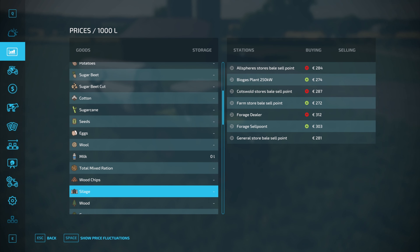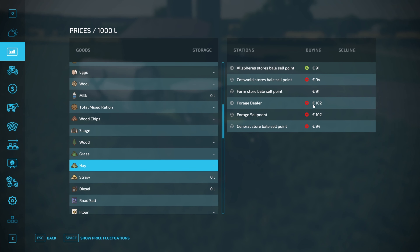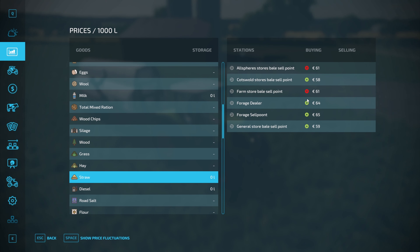You get a bit more than you would for silage, and that's primarily because of the work that you would have to do to create your TMR. If we compare silage, these are my two sell points and again you're getting a bit more compared to the others. Same with hay, you get a little bit more. And for straw it's probably about in the mix with the variation in prices that you get.